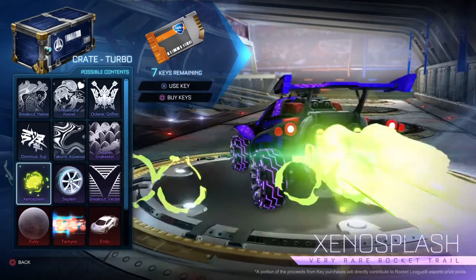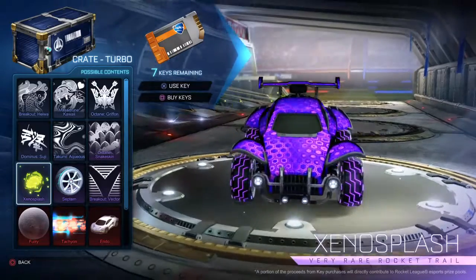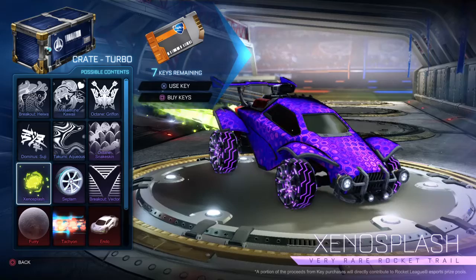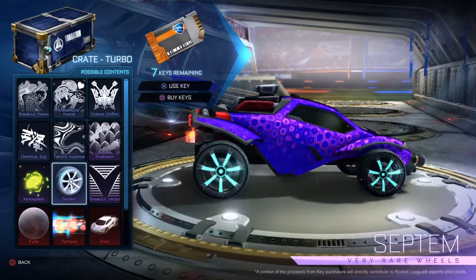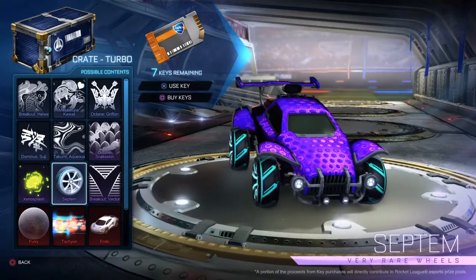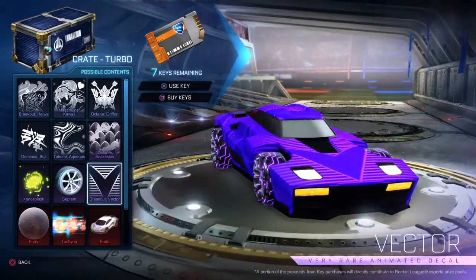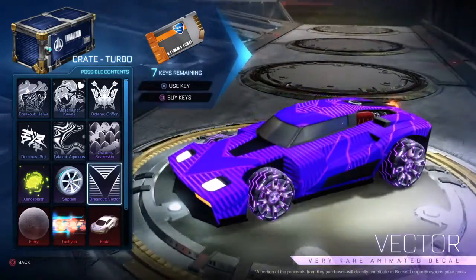And we have Xenosplash, which I don't know what the hell this is. It kind of looks like slime. The Septum wheels, which I think look pretty cool if they light up — I saw these in game and I thought that was pretty cool. The Vector — actually, that's really cool.